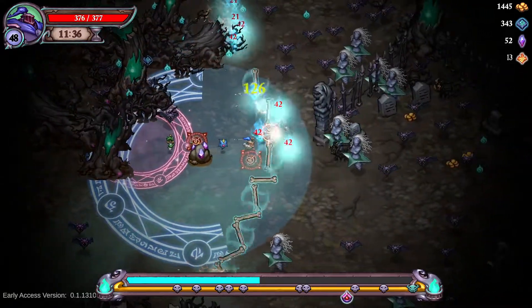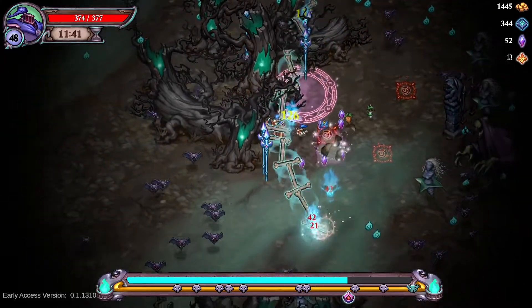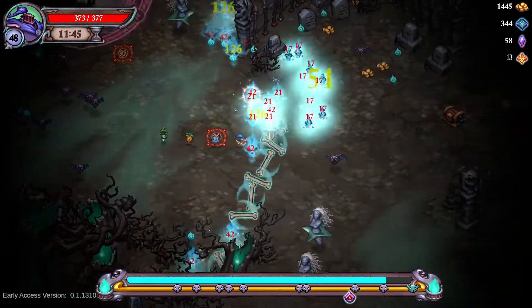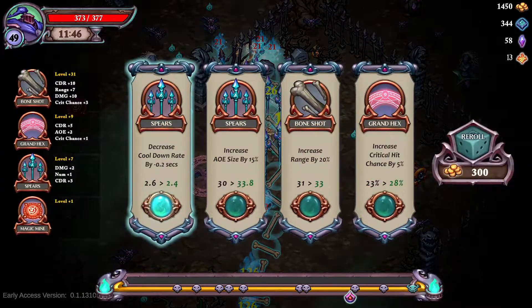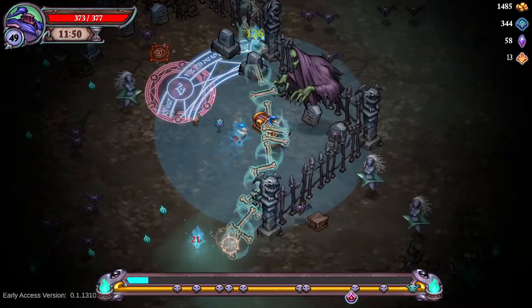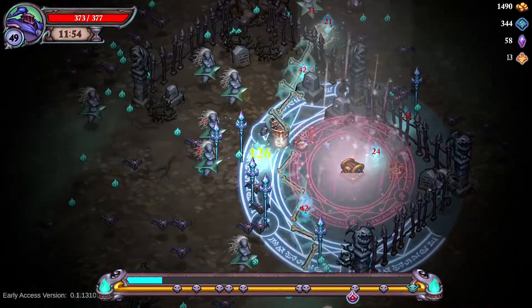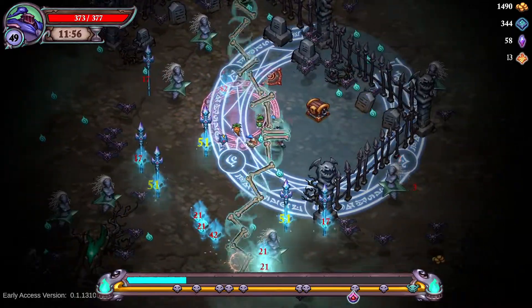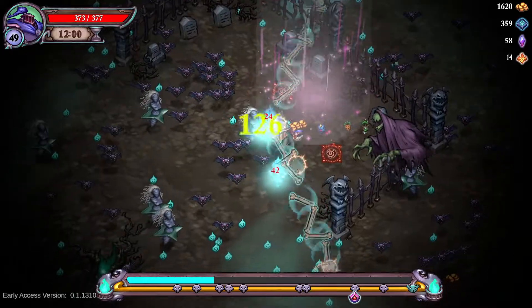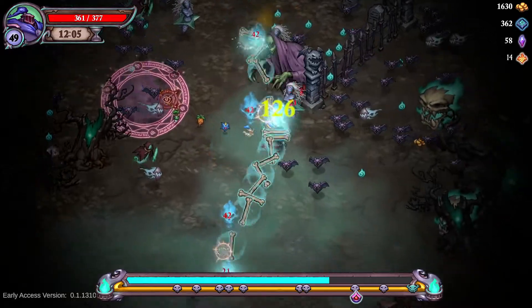Shooting up and down doesn't matter because you're clearing out side to side, and up and down really doesn't exist. The less intrusive you are to your main leveling weapon, the more experience you're going to get. With Vines and Mines alongside cleave, you really don't have anything hitting enemies in your cleave range, so you can fully maximize that cleave is getting every kill possible with the increased chance.